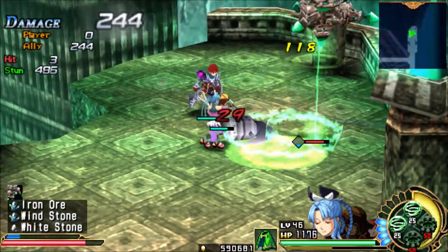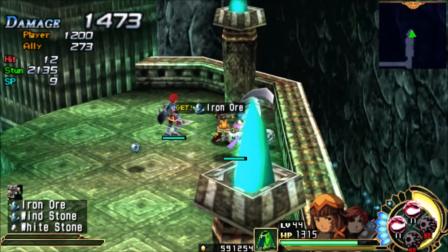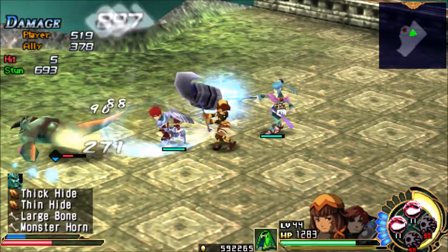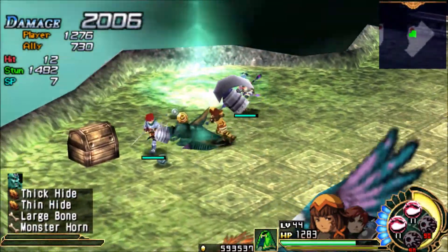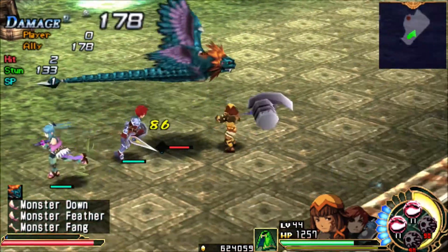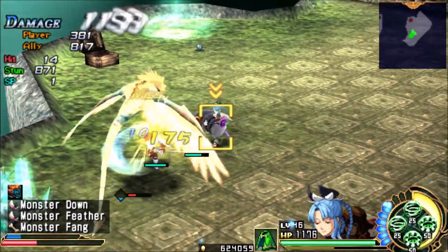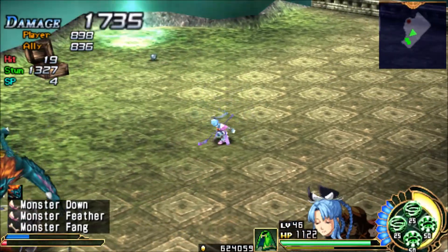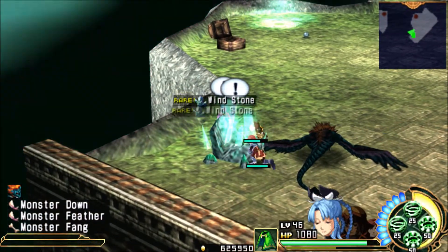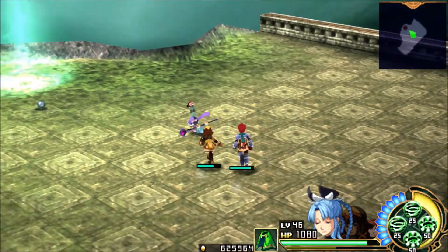Coming over here — I know that I said I wouldn't go to places that have no treasure, but this is kind of deceptive. You want to fall off the edge. And then over here we have some enemies, but we also have some treasure that we can get. Ooh, 30,000 gold. We're going to be getting some pretty expensive equipment relatively soon, so you're going to want to make sure that you get as much gold as possible. Blast the crap out of that guy. While we're down here, we might as well loot this stuff.